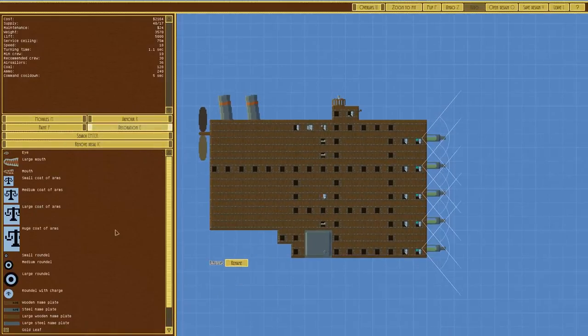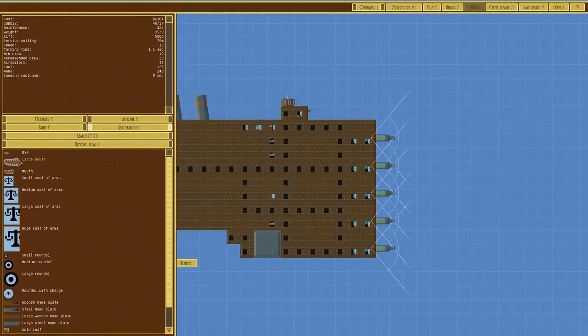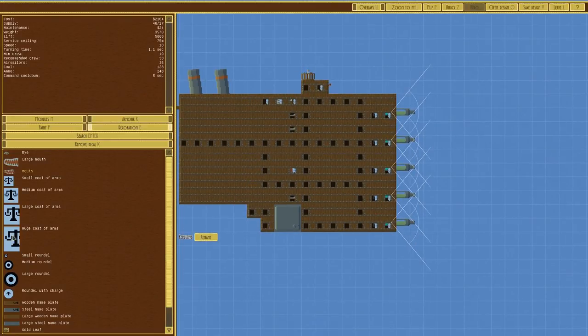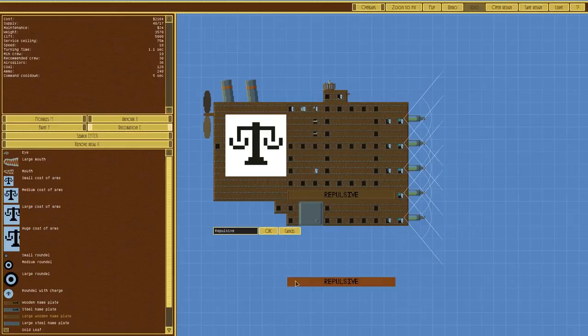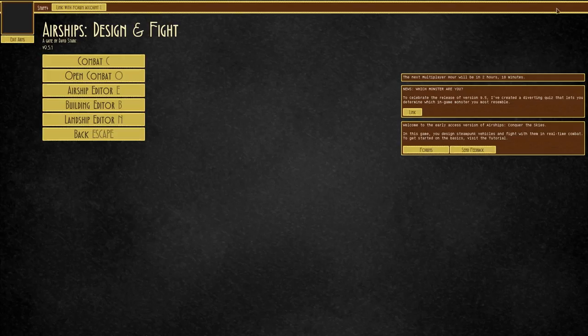We'll have some decoration — do you want mouths? Yeah, that does look quite silly, so we're not going to do that. We'll have a coat of arms on it and a wooden nameplate. We'll go in there — so it's the generic airborne vessel of... acid spammington, because that's what it's going to do. Save the design. We'll leave that and go to combat.